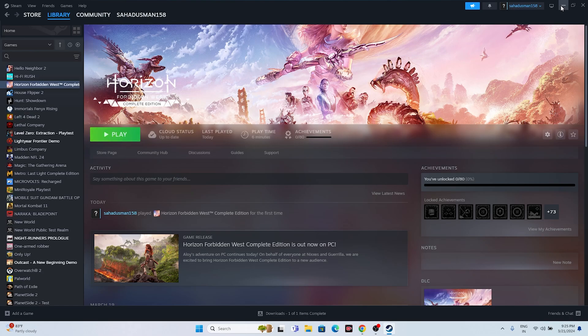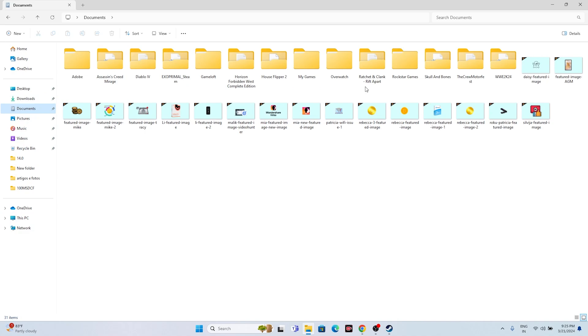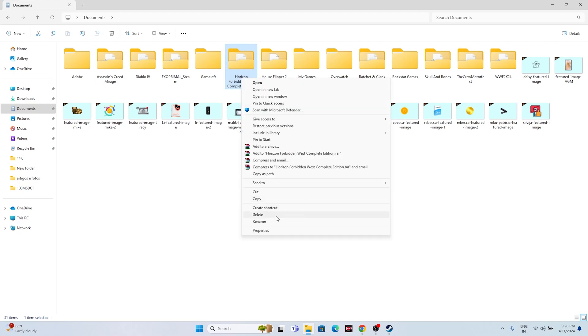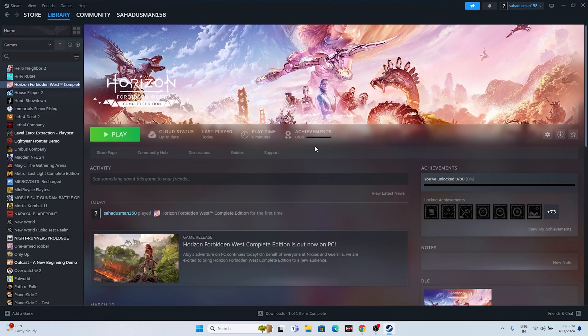The fifth step is to delete the saved game file. Open File Explorer, navigate to This PC, then Documents, and find the folder for Horizon Forbidden West Complete Edition and delete it. Note that deleting this folder means you will lose all your game progress and will have to start from scratch, but this fix has helped many users.